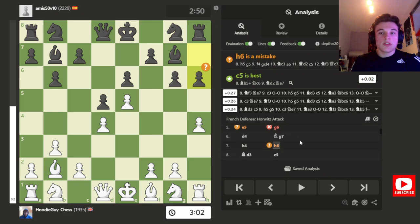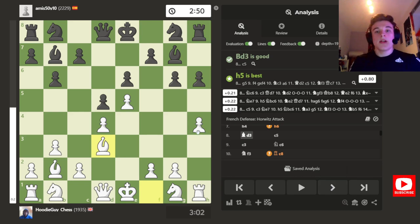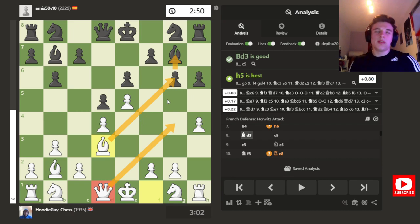My opponent goes to H6, because if the Pawn moves to H5, he can put a Pawn on G5, and H6 supports that. So I don't bother — I just go Bishop to D3, targeting the weakened G6 square, because the Pawn on H7 was defending it previously. So say my Queen comes out, there might be potential sacrifices on that square, especially with the Bishop on G7. It could be vulnerable.